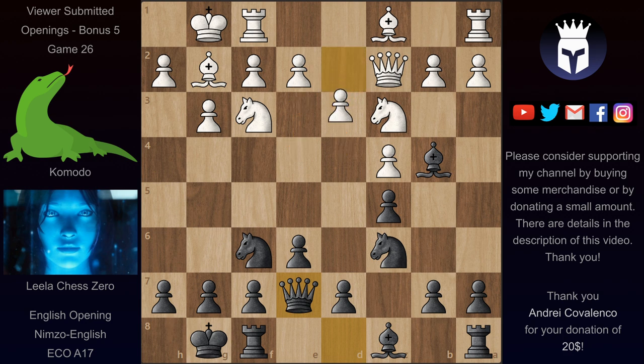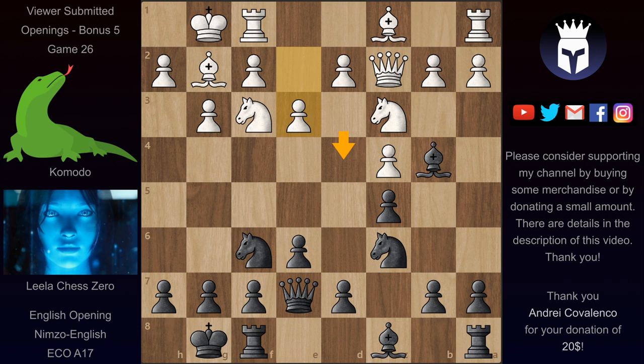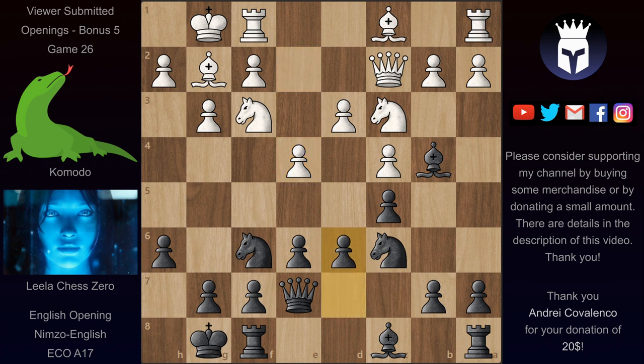In the game we had d3, and this pretty much prevents d5 from black because of the tension between these pawns, and with Bg5 white can already start causing some problems to black. Instead of d3 the alternative would be to play e3 and maybe try to get in d4. But with the bishop not really coming out on this diagonal, black can already strike at white's center with d5. So in this one we have d3, and now h6 trying to prevent Bg5 and trying to get in d5, but now comes e4 stopping that. And after d6 we reached the end of the book.